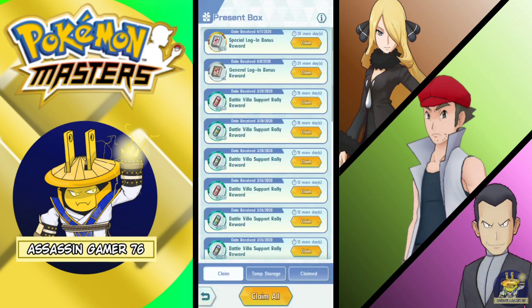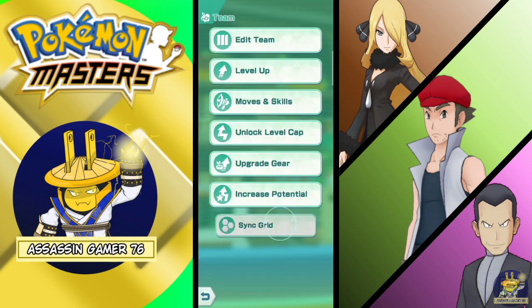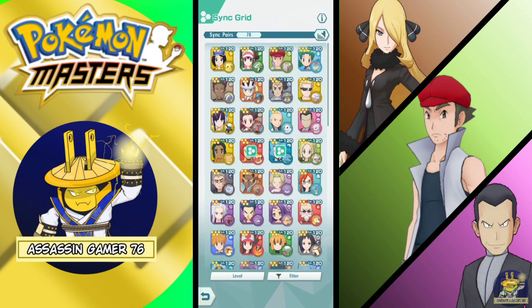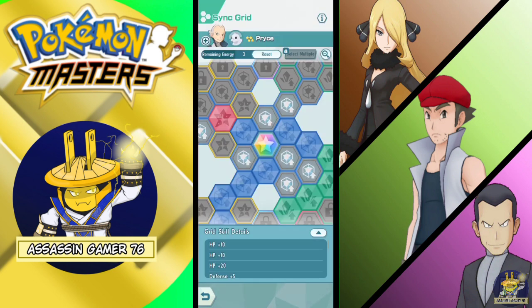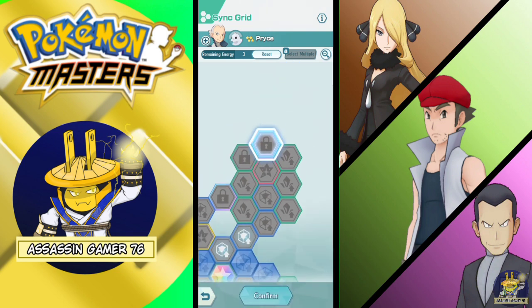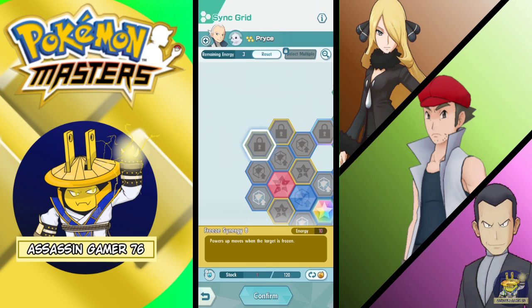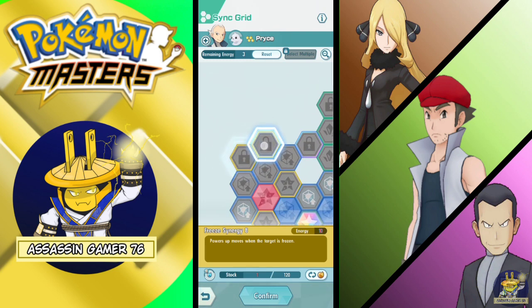Hopefully those super courses didn't end yet — I need those to test your Grandmaster price for today. Let's check the sync grid. For Price, since I haven't unlocked level 3, I cannot unlock all of this, especially this effect where the power powers up when the target is frozen. This is useful, but I am going to take a defensive but powerful attacker approach.